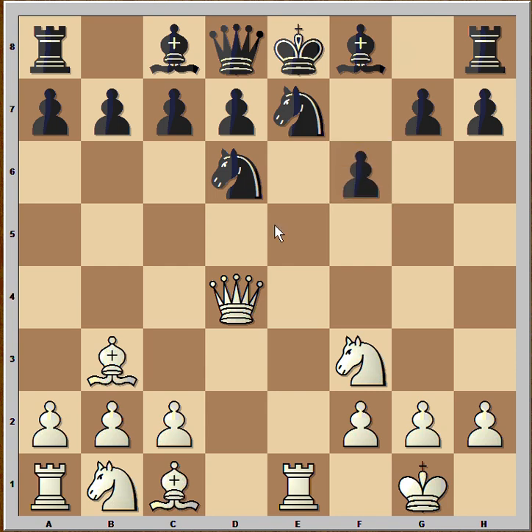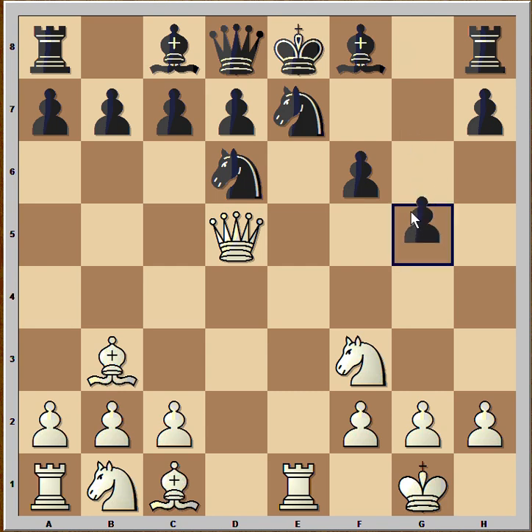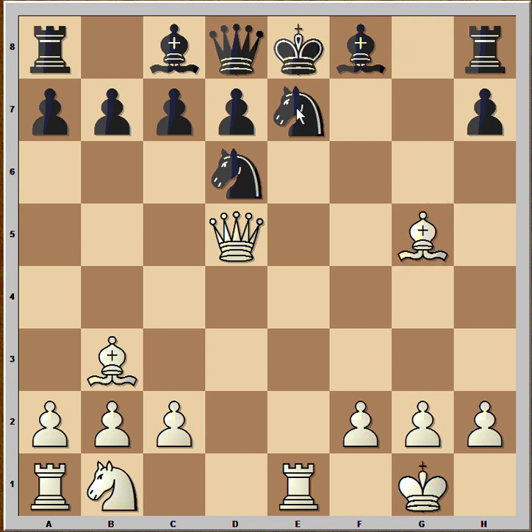That's why Black played f6 to stop that. But now have a look at this move — queen to d5, teasing the knight on e7, which can't move. It's pinned because of the rook on e1. And Black's position is now lost. Even if he had two computers on his side, he would still be losing. He played g5. White captured on g5, pawn takes knight. Bishop takes on g5, putting more pressure on the e7 knight. And Black played h6, making more room for his rook to move.